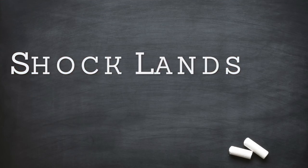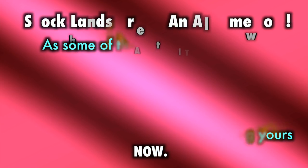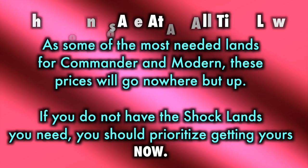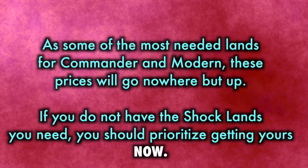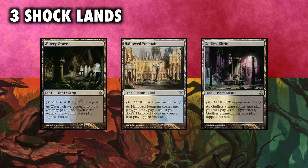You cannot substitute original dual lands for Shock Lands because in addition to those, your mana base should include three Shock Lands. These currently are very affordable, and I recommend securing your colors if you have not done so immediately — price on these will go up. In Esper we would run Godless Shrine, Hallowed Fountain, and Watery Grave.